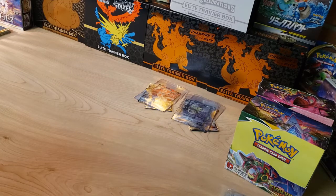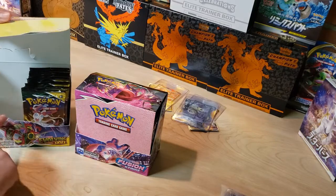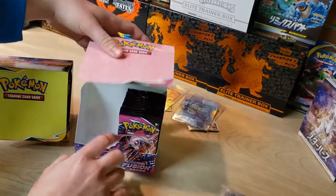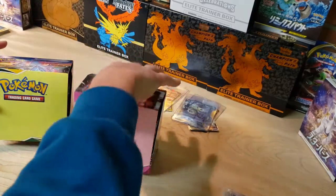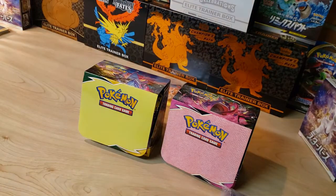Welcome back to Jay's Pokey Stop and the Rippin' Room. If you didn't check my last video, we did part one of this booster box battle. Now we're diving into the second half — we took the left side of the Evolving Skies booster box and the left side of the Fusion Strike booster box. Go check that out if you want to see what we pulled there.